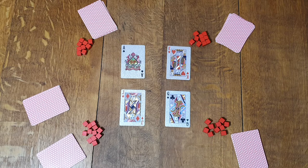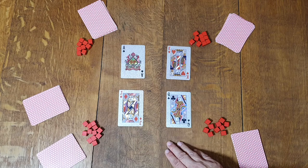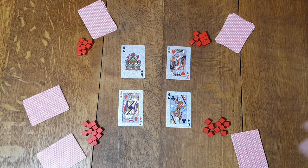To play Newmarket, you need a standard deck of 52 cards and an extra four cards from another deck. You're looking for a Jack, Queen, King, and Ace in four different suits — it doesn't matter which suits. Everybody needs 10 chips, cubes, coins, or matchsticks — whatever you want to use, whatever you can find around the house or get from another game.